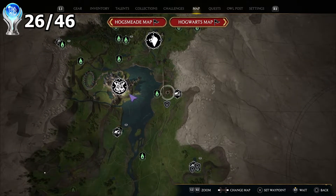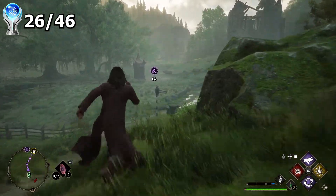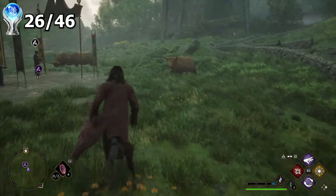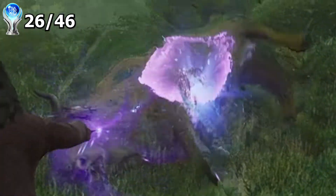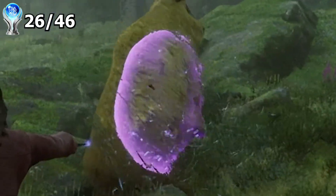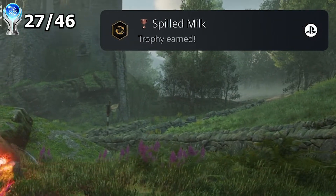This next trophy was my favorite in the whole game. I have to find a cow and use the Flippendo spell on it 10 times. I do see some cows over there, so let's see how this works. Flippendo! There we go, I guess.